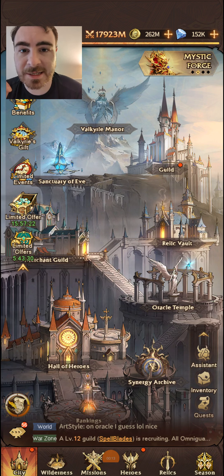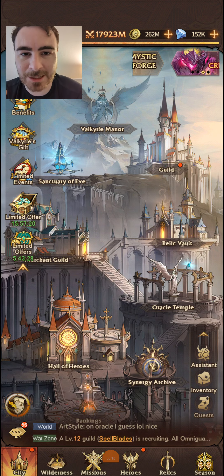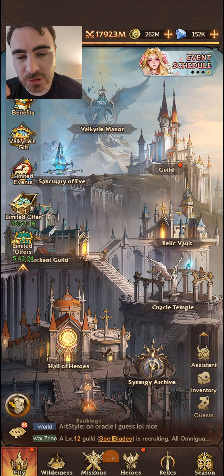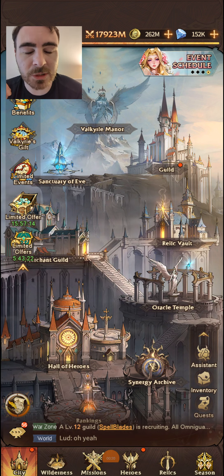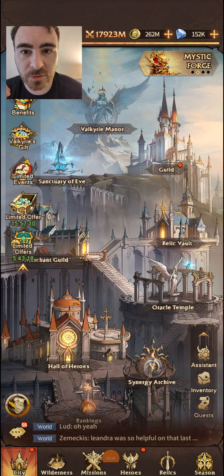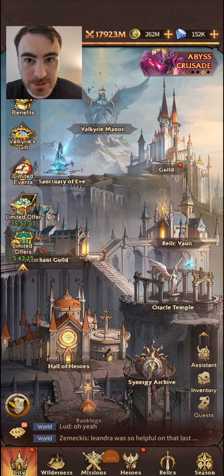It is a recurring event where you can pick up all of the legendary artefacts. What you can do is you can pay money into it or you can pay diamonds into it and get yourself a free copy of the new relic if you have enough diamonds.